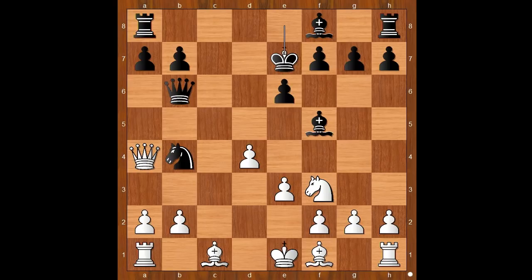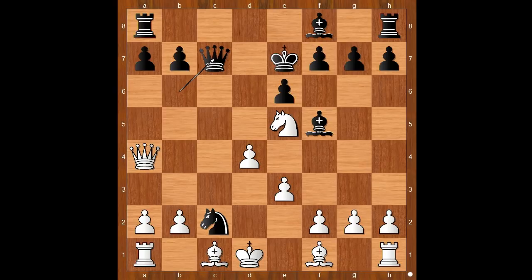And if instead of bishop to d2, knight to e5, then again knight to c2 check, and after king to d1, queen to c7 — and black is in the game.